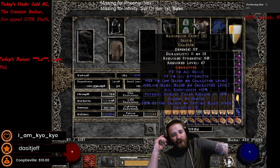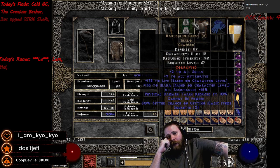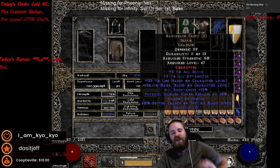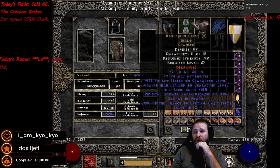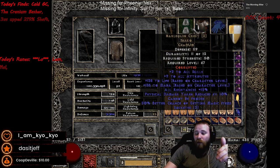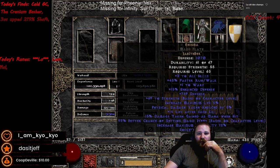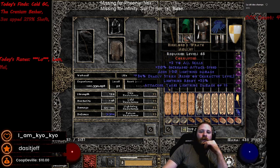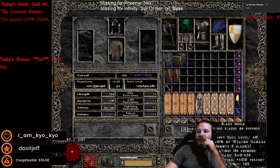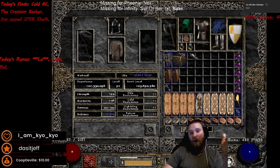Two open socket Shaco with a Cham and an Um — pretty much best in slot. One of the problems with this build is it's a little harder to get resistances, so that's why we've got the Um there. And we don't want to be frozen — super annoying — since this is primarily a running build. We've got some tricks and we're using Enigma, but for the majority we're running.